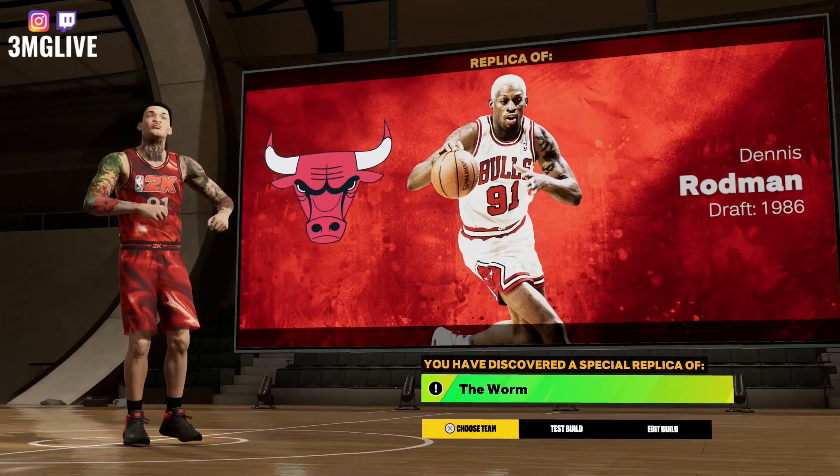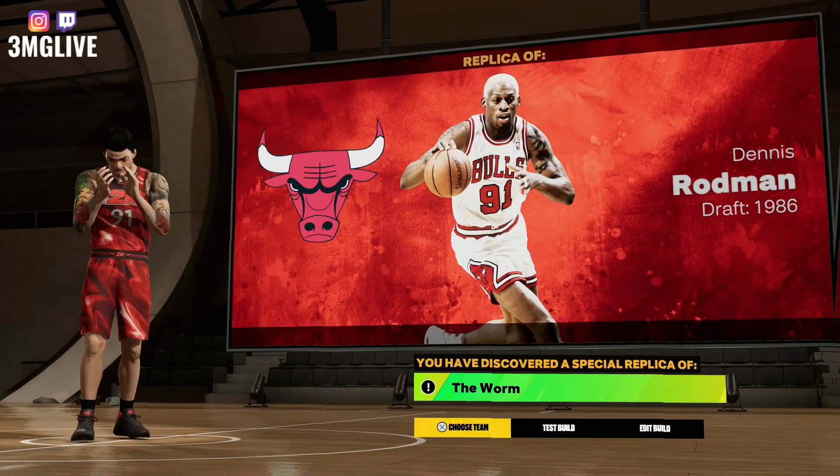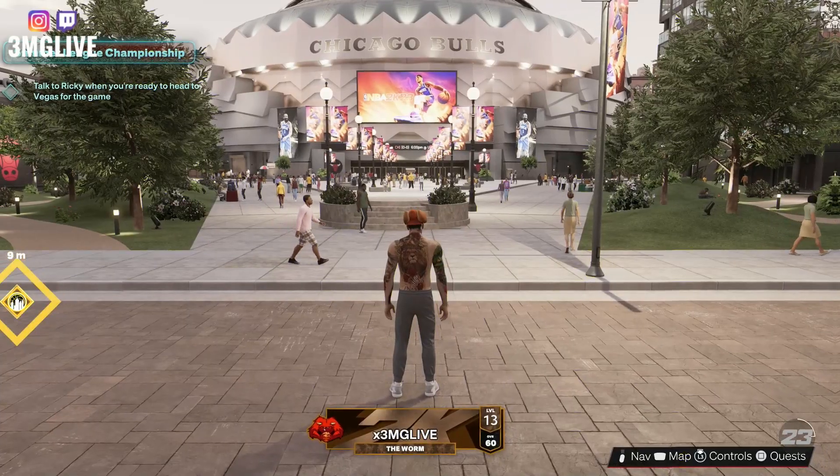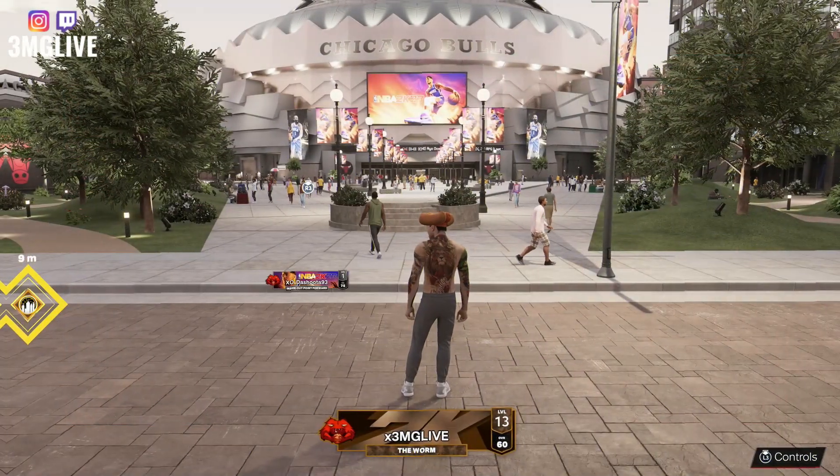Nobody in the park is playing with this type of build — everybody who plays like this casually is getting beasted. Once you load up into the park though, it says The Worm under your name and you've officially made a Dennis Rodman replica.